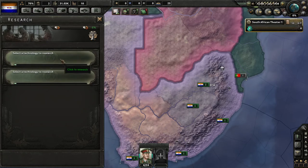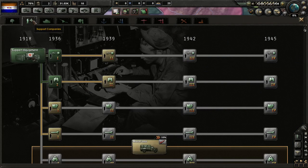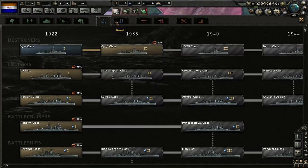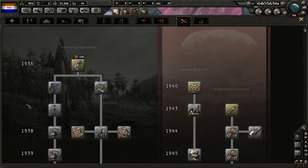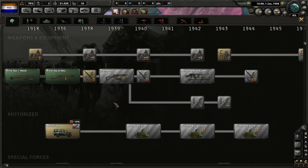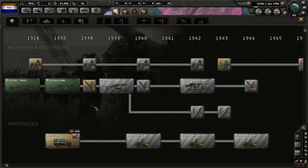We can start with our research. We only have two slots, and we do have some of the British technologies, but not the electronics research that Britain starts with. Thanks to the new expansion, we have our own unique vehicles, although most of them are probably based on British equipment.